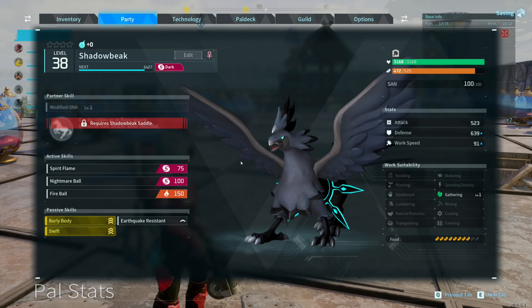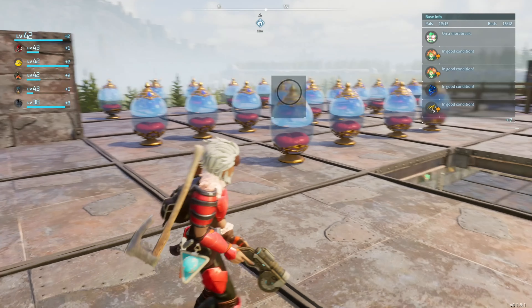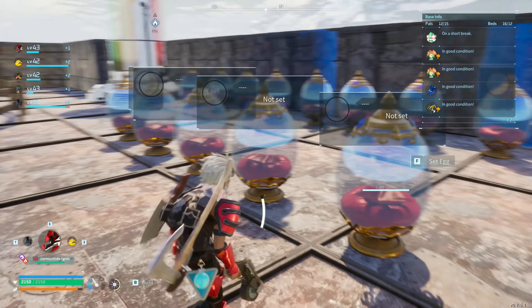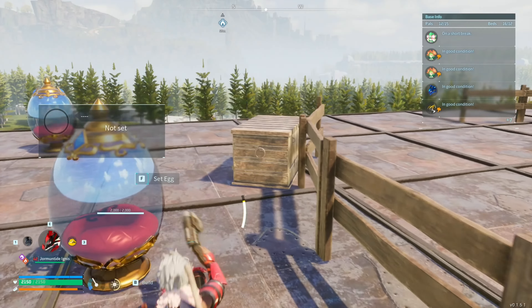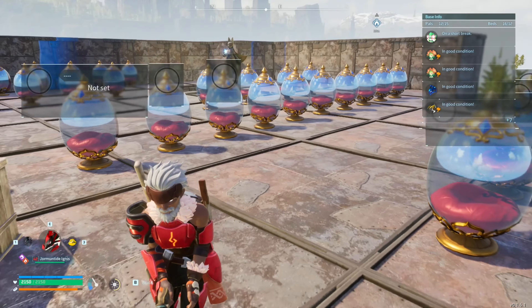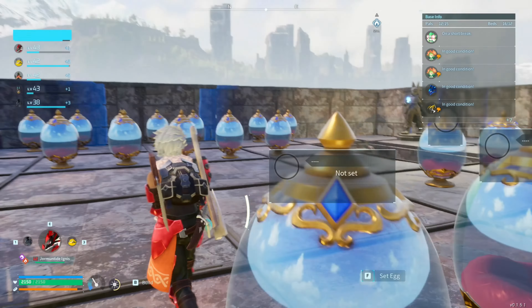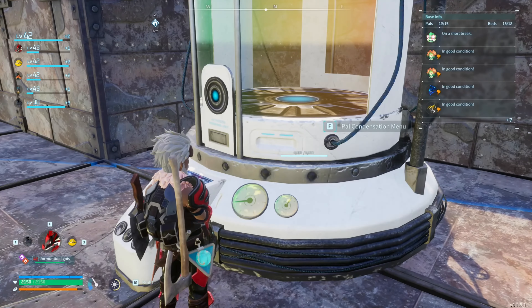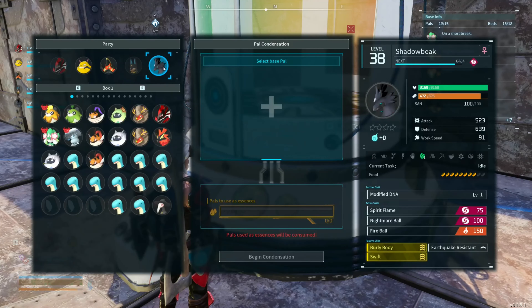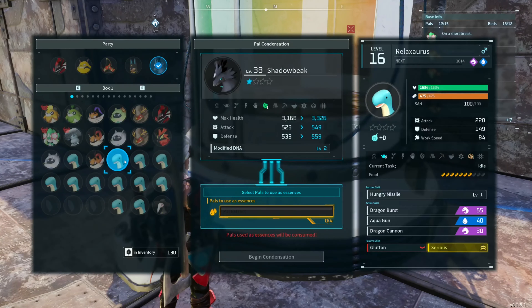You're going to need at least two Shadow Beaks so you can start breeding them. Here's the breeding setup I had so I could breed out enough, and here's all the incubators I used. I bred them up here and they only take an hour because of where I'm at. We'll go ahead and start by doing the condensing level — we've got Shadow Beak at level 38 and let's see what we can do by adding all these different levels to it.